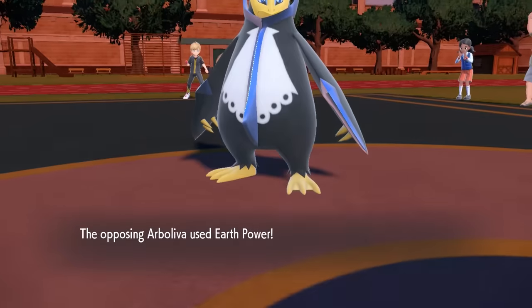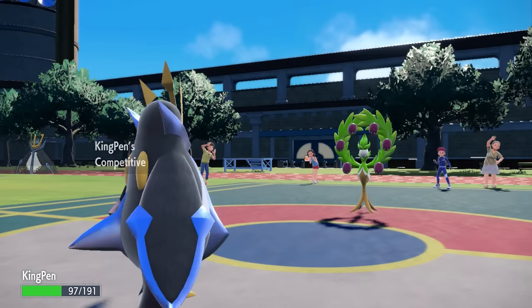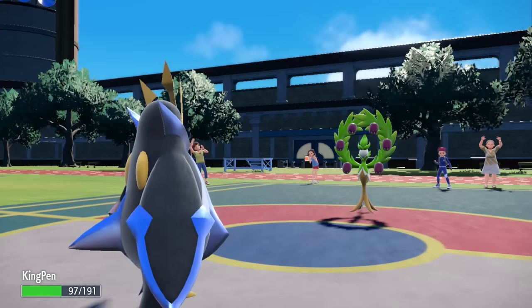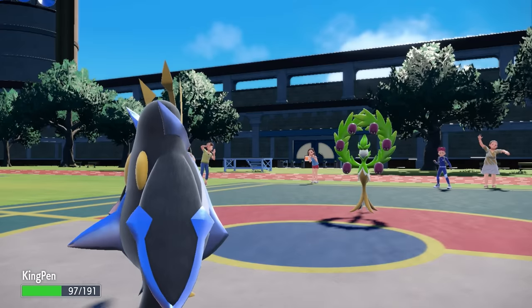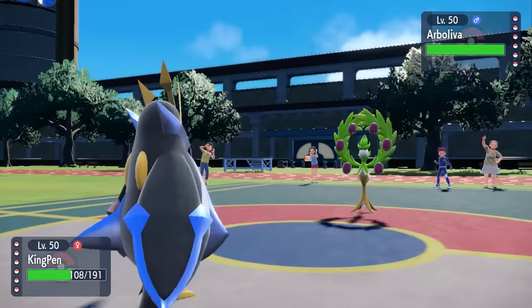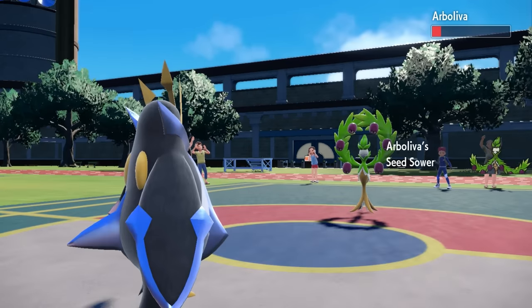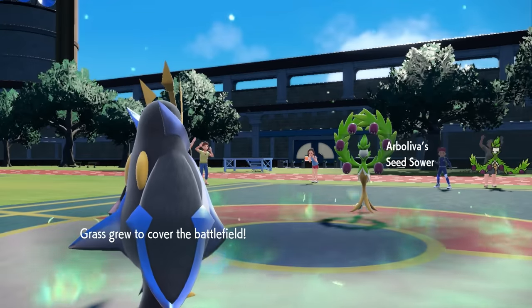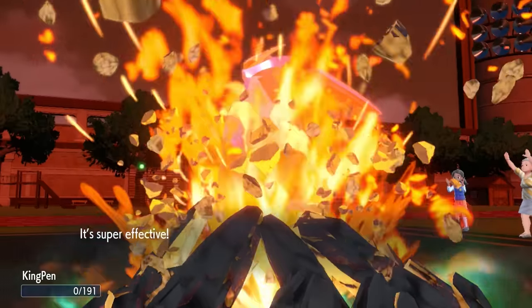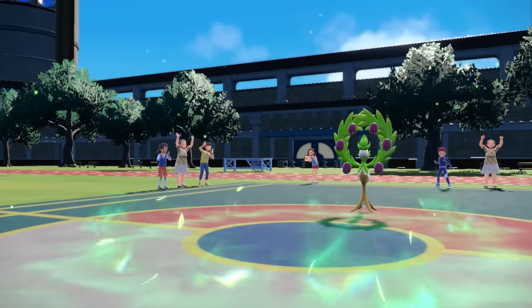They are actually just gonna go right for that Earth Power, which I know I can take because I am especially defensive. It does less than half, but more importantly, it actually gets a special defense drop, which then activates my competitive. The accidental stat drop always is nice — it gives me a nice little plus two to my special attack. I'm gonna go ahead and Ice Beam it since I'm faster and I've got all that special attack. As it turns out, Arboliva just never dies — it always tanks hits better than you imagine. It is able to live, which activates Seed Sower because I touched it, and now with that SpDef drop I do actually die to the Earth Power. It's fine because I got some solid chip on the guy.